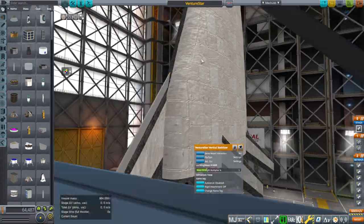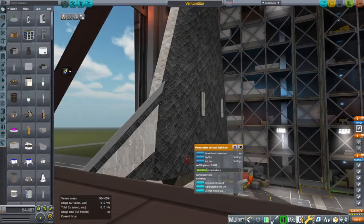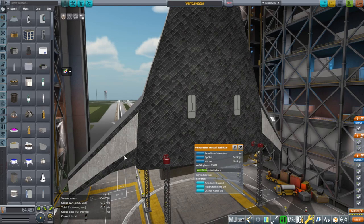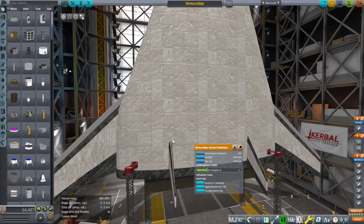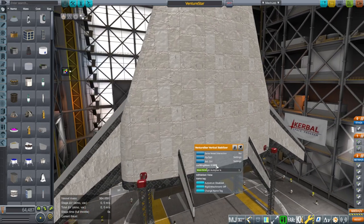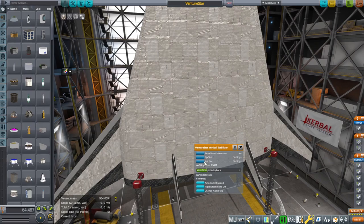I made the wings so that they wouldn't be separate — they're the same wing. That's why it's not heat-protected on the bottom completely. Normally you would expect heat tiles all the way on the bottom side, but in order to avoid having two separate wing pieces, I decided not to do that. So they're the same piece, just placed in symmetry.